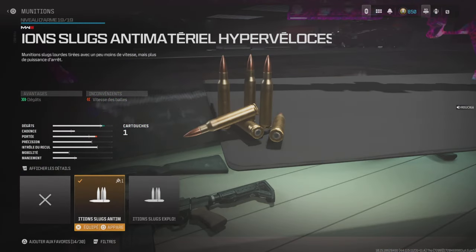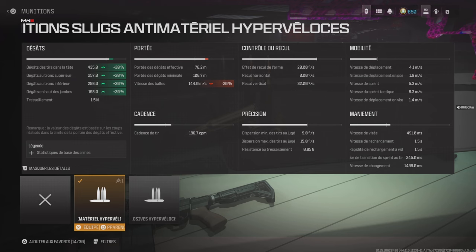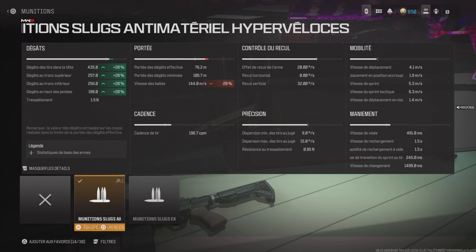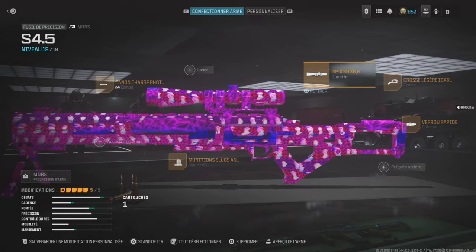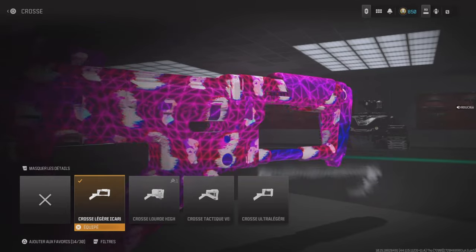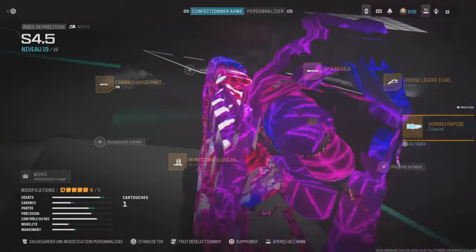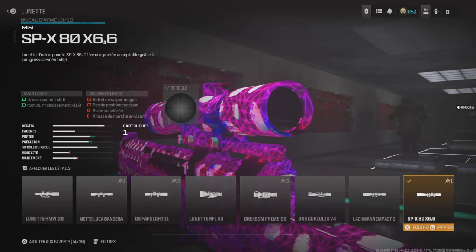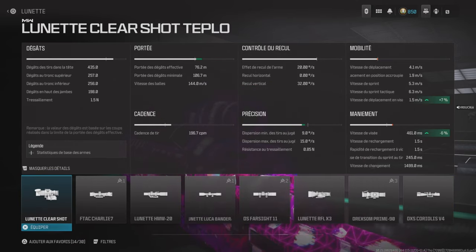Le deuxième accessoire super important c'est les munitions slug anti-matériel hyper véloce, qui permettent de one shot. La vitesse de balle n'est clairement pas de 144 mètres par seconde mais plutôt 10 fois plus supérieure, et les dégâts c'est plutôt 300 HP quelle que soit la distance dans la tête. Ensuite soit on maximise la stabilité, soit un peu plus la mobilité. Moi j'ai voulu maximiser la mobilité puisqu'on est en résurgence sur des petites maps, donc j'ai mis la crosse légère Icarus pour la vitesse de visée, ainsi que le verrou rapide pour la cadence de tir et la vitesse de rechambrement. Pour la lunette, j'utilise la SPX 80 x 6.